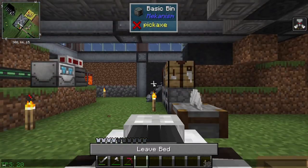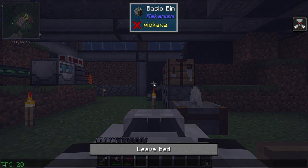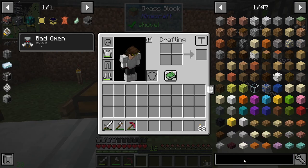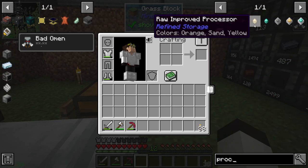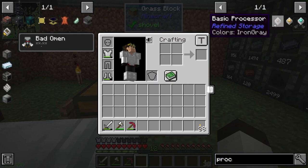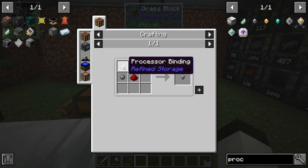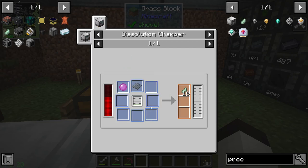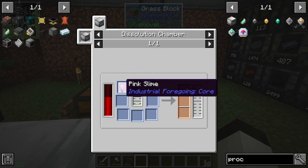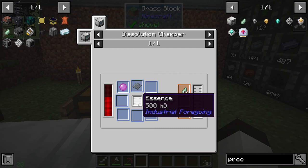One of the problems we're having is making the processors. If you look at them here, you put these into a furnace and they smelt into basic processors. They need silicon and processor binding, and I don't have those automated yet. This one in particular is hard because it takes pink slime, which we use to make plastic sheets, which we have to make from essence — and that's what we're going to work on today.